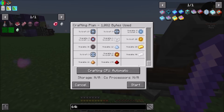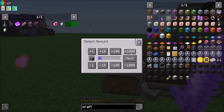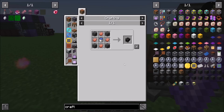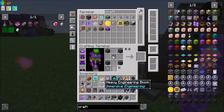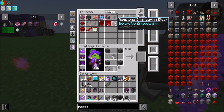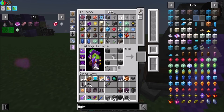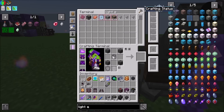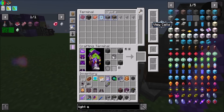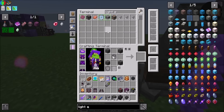A 64k crafting storage is going to need a 64k ME component and a crafting unit — that shouldn't be too terrible. So there's the 20 of those, there's the four of those that we're going to need. What else did we need — a redstone engineering block and then a light engineering block. Not too shabby. Dude, how cool is it that all of this is auto-craftable? Loving it. Very, very pleased.